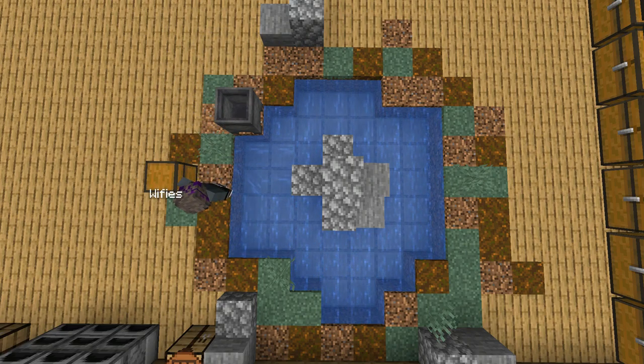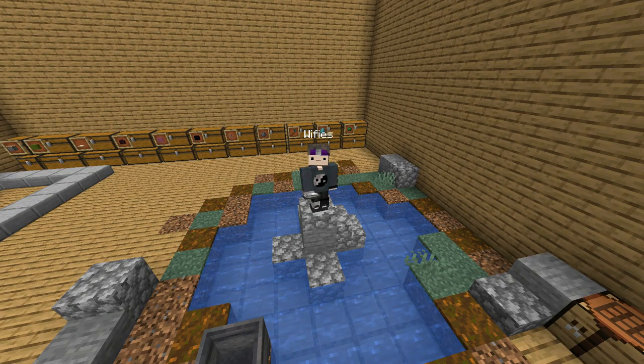Finally, put the new water diagonal from the first one and enjoy your new infinite water source. Throw the whole zen pool around it — it looks level. Great job Weefies!